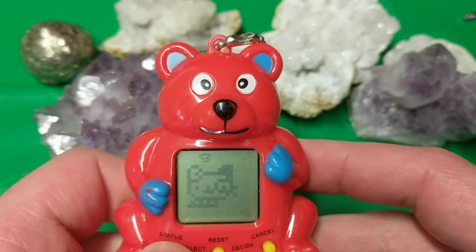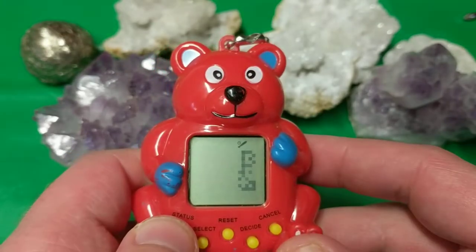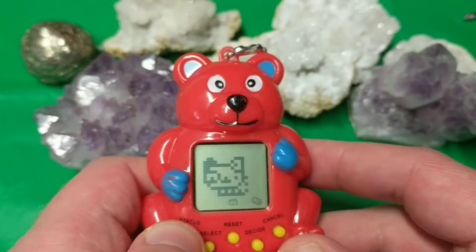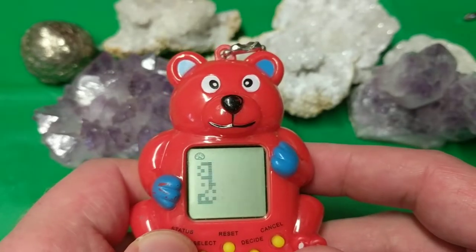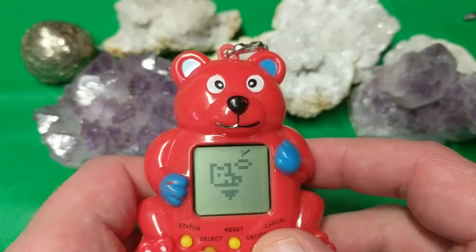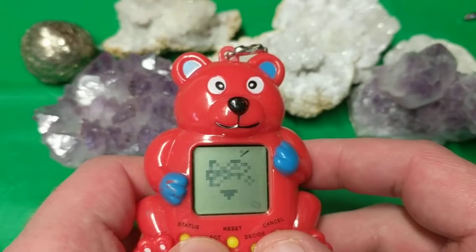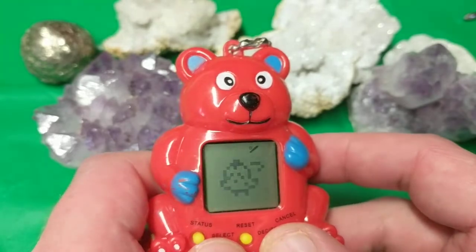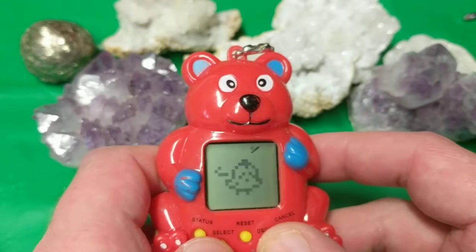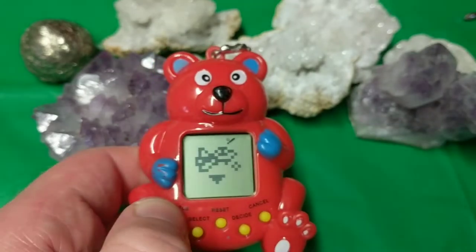Okay, so we can give him food, clean up his bum bum, play games - the games are interesting. Give him love, yell at him, first aid, check messages, read a book. Who wants to read a book? So there's different games. This one I don't understand. He doesn't want that game. He doesn't want to shop. I love that game though. He doesn't like the game so he won't play it. Look at it - it's a chicken. He doesn't even want to play any games. I'm going to make him pay for that.